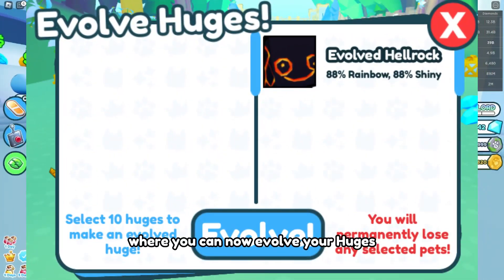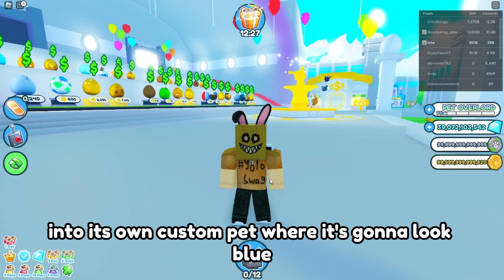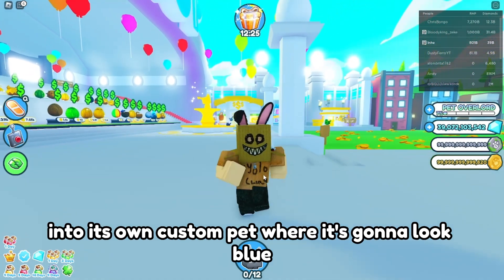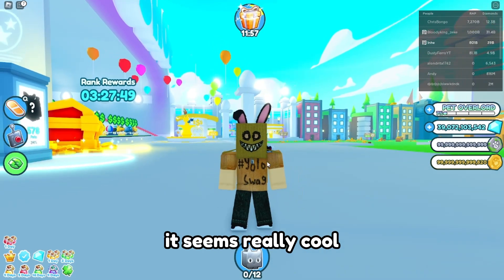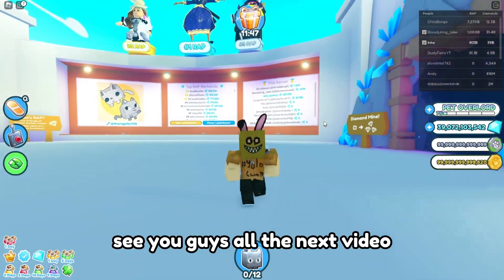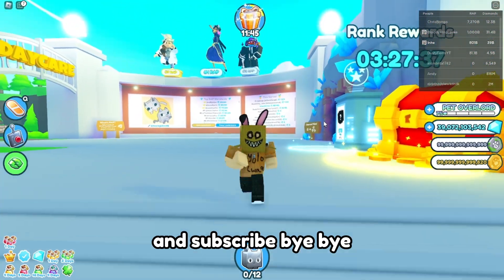The new one they're adding is called an evolved pet, where you can now evolve your huges into its own custom pet that's going to look blue. Let me know in the comments what pet you guys are going to evolve first when this comes out — it seems really cool! Make sure you join the Box Army and subscribe, bye!